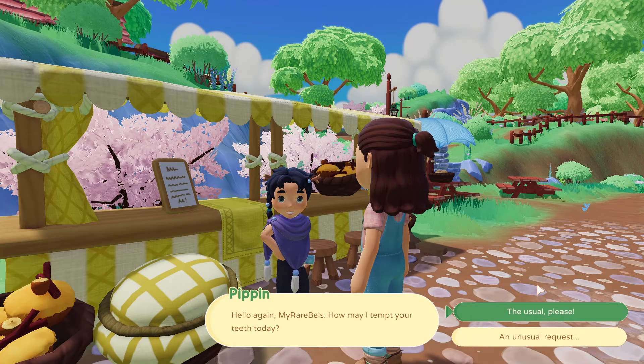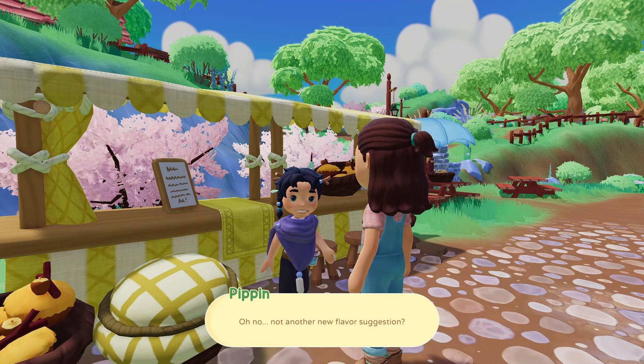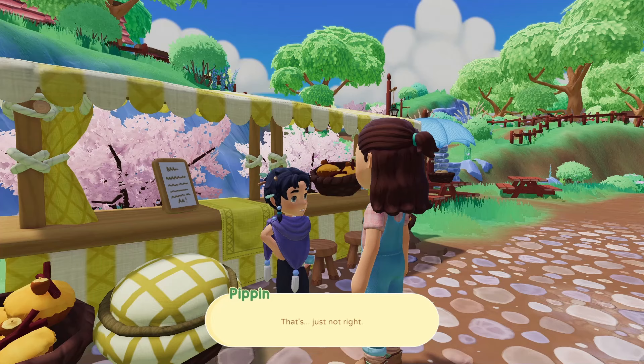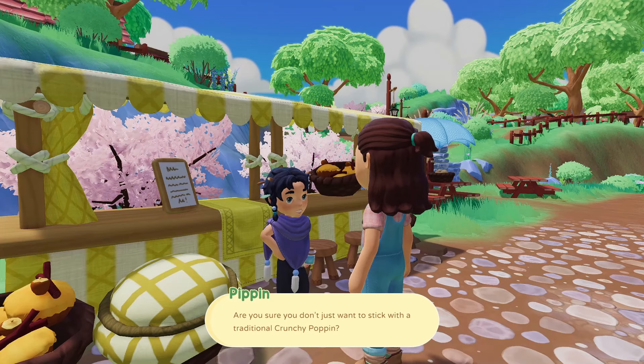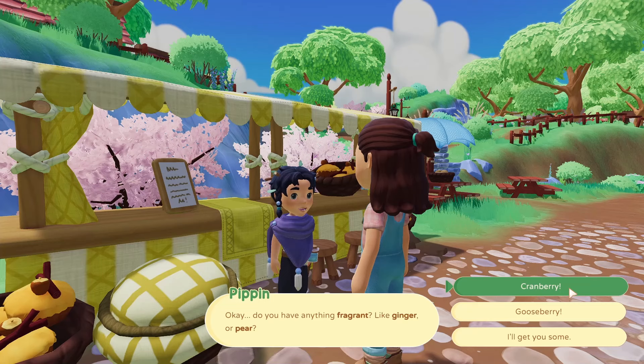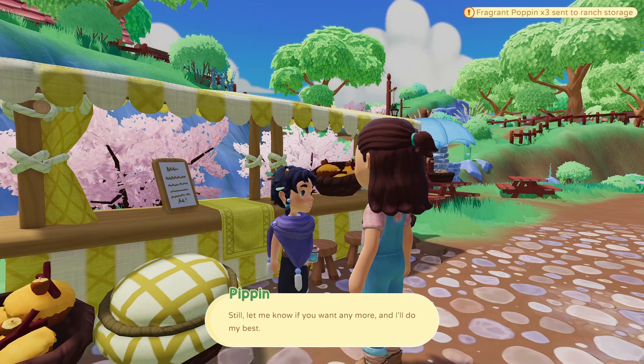Let's see if I'm correct. "Hello again, my rarebells. How may I attempt your tea today? An unusual request — yes, a new flavor suggestion." I would want a fragrant poppin just because I saw a rare Kuritosaurus. "Are you sure you don't just want to stick with a traditional crunchy poppin?" Nope. "This is way outside of my comfort zone. Do you have anything fragrant like ginger or pear?" I have cranberry — I'll try it. Now I got three fragrant poppins.